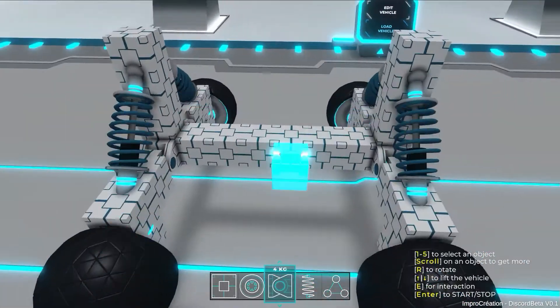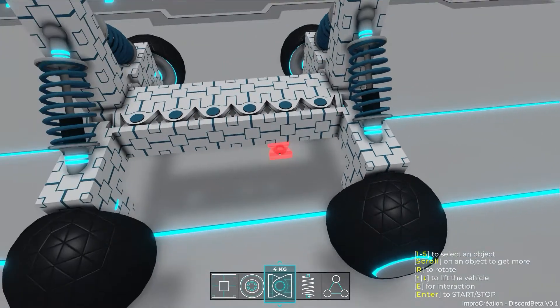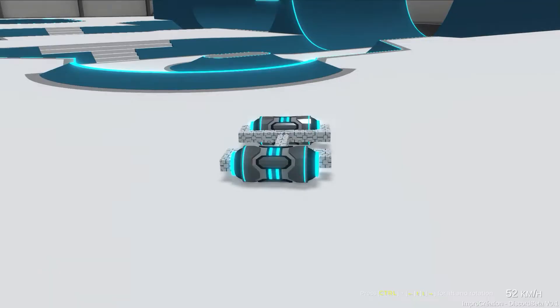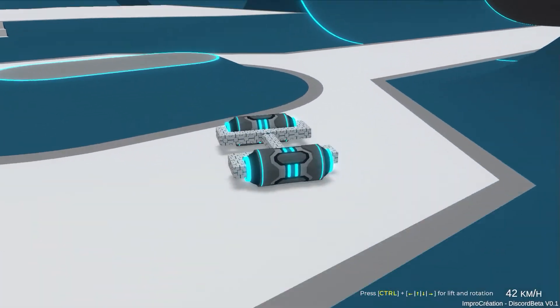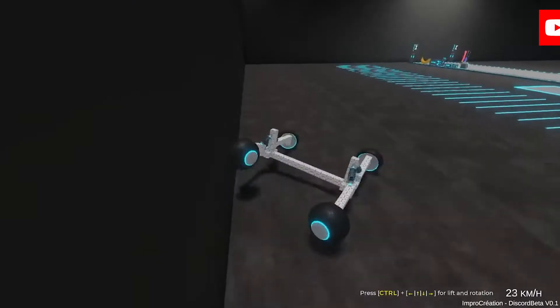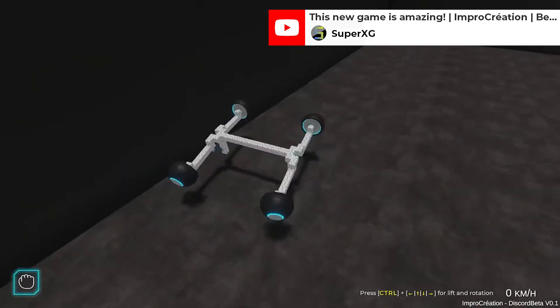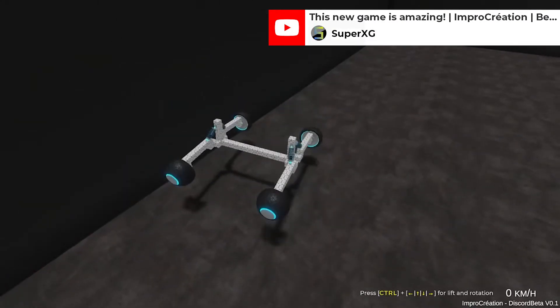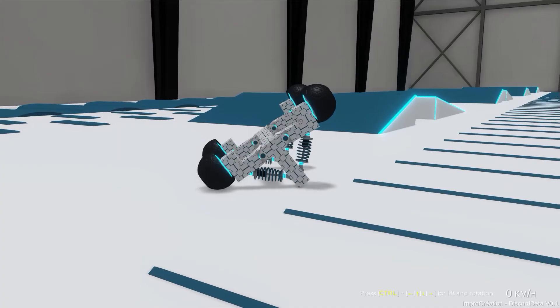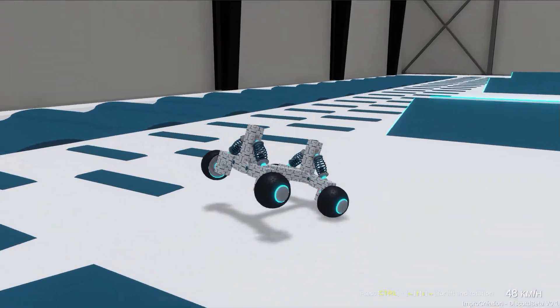Pressing Escape now closes the advanced settings. When an item is placed, it keeps the next item in the same orientation. I changed the character height to be more natural. I changed the capsule to a proper collider, so now you can use them as a wheel. Before, when grabbing a vehicle, the heavier it was the slower it moved. The other problem was that the suspension was glitching on the floor and walls — I changed this quite a bit, and now it's way more responsive and less buggy.